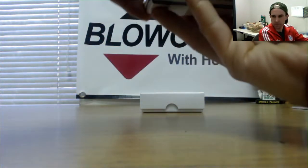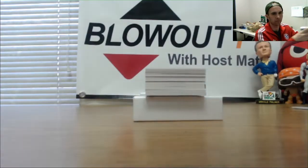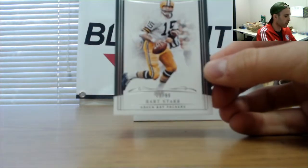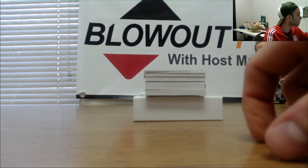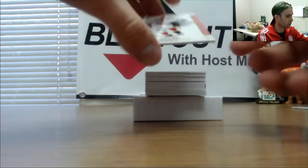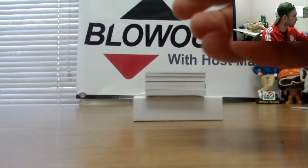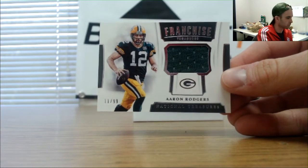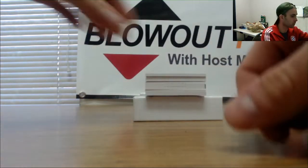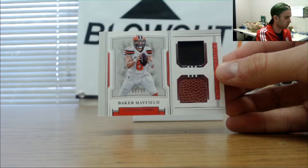Box number three! 13 of 99 Bart Starr Packers base — goes to Eric. To 35 Miles Garrett Browns — goes to Monsters. For Eric again, discount double check — Aaron Rodgers jersey, 11 of 99, just missed the jersey number. Baker Mayfield 63 of 99 rookie materials — goes to Monsters.